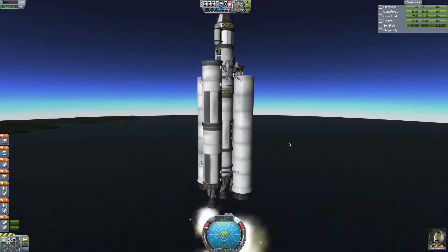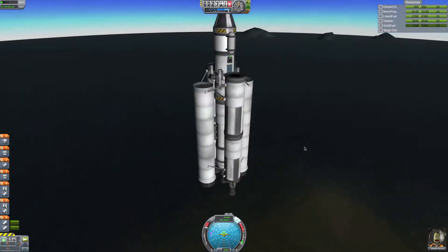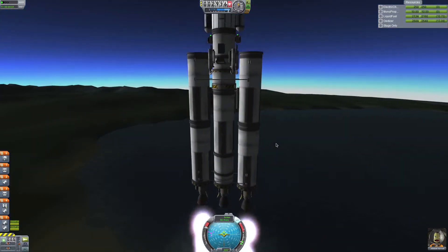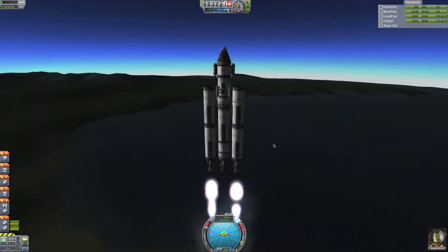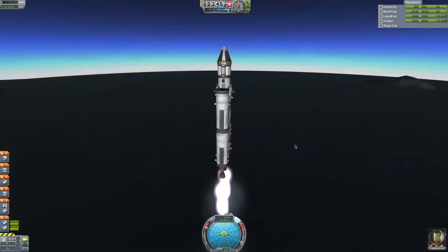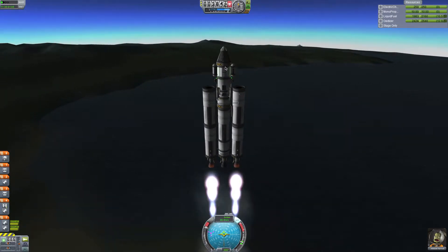Let's bring that back in. I've got two goo canisters. I forgot an antenna, but I wasn't planning on bringing one so I don't need one. I have solar panels, two batteries, goo, and the Science Bay.